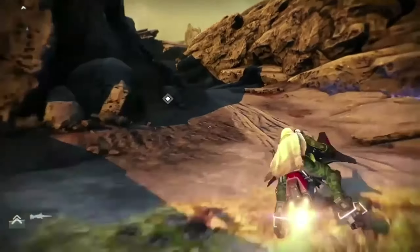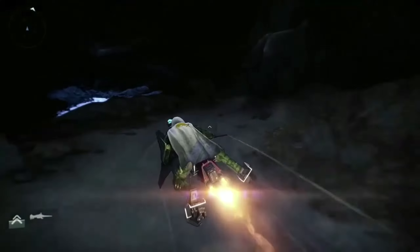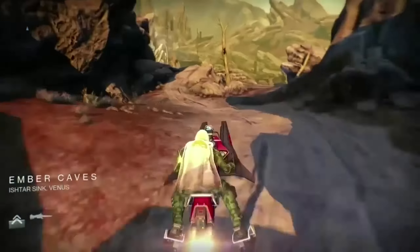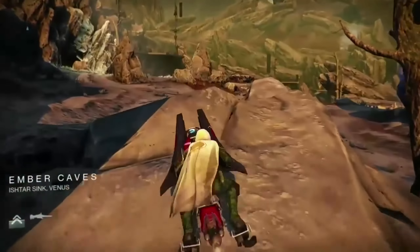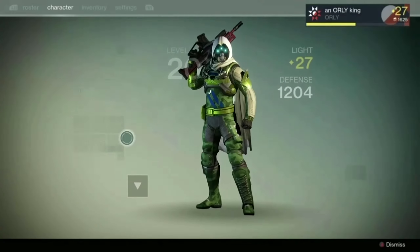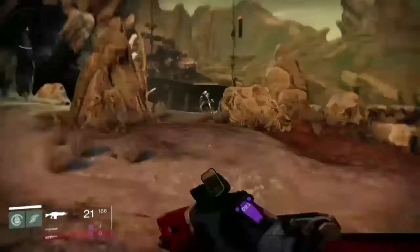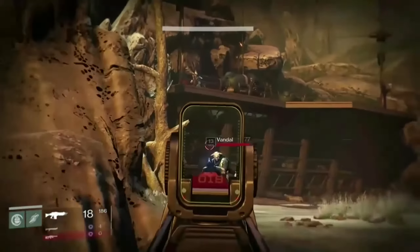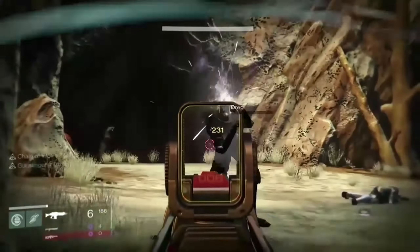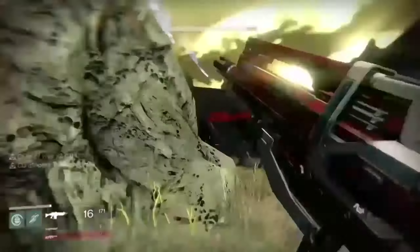So you're going to spawn in on Venus and head to your left a little bit. Once you're out here, you will want to pick up the mission on your left, which I'm not going to do. Kill the Vandal — there are three Dreg here. It's important that you start here because things can get a little messed up if you don't.